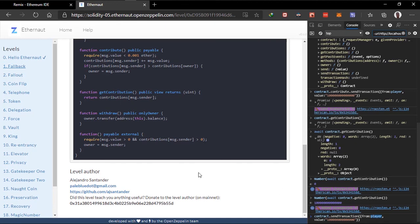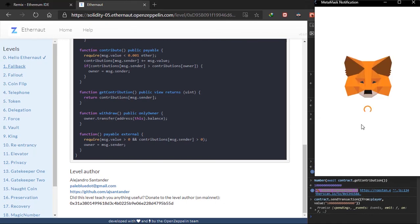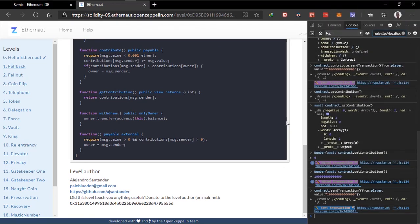Instead of using contribute, we'll send it directly to the smart contract. The msg.sender will be me, we're assigning it to this user's address. We send the same value, and once we send this transaction I'll press a higher gas price so it's faster. Let's see this transaction go through.